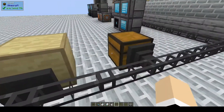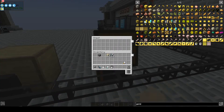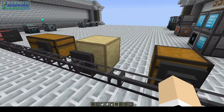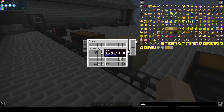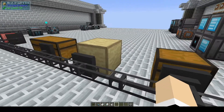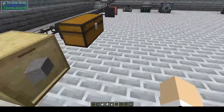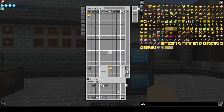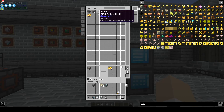We also have import buses, export buses, and storage buses. The import bus is useful for adding ores into the system. The export bus is for when you have items in your system and want to transfer them out — you can see on the front here that smooth stone is being pulled out of the system and into the storage drawer.